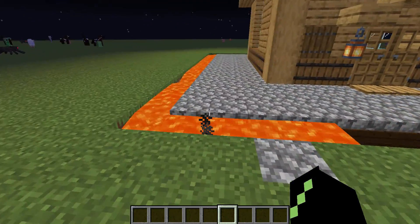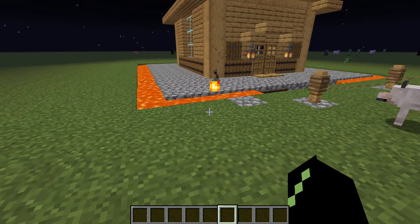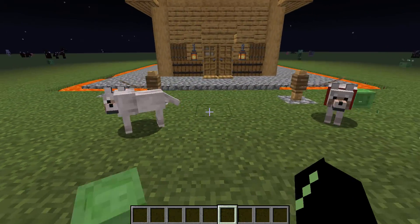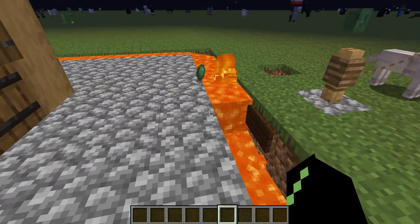Step 2: have a lava moat. This will stop most hostile mobs from getting into your house, but you as a player can jump straight over it. See?